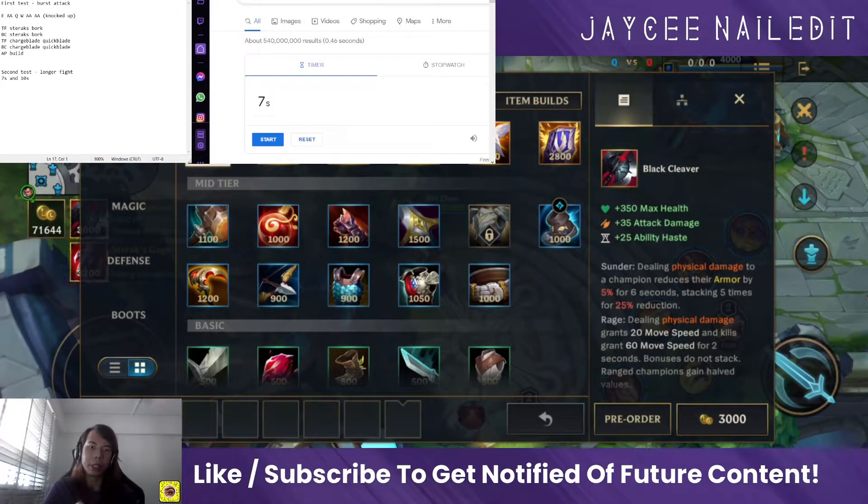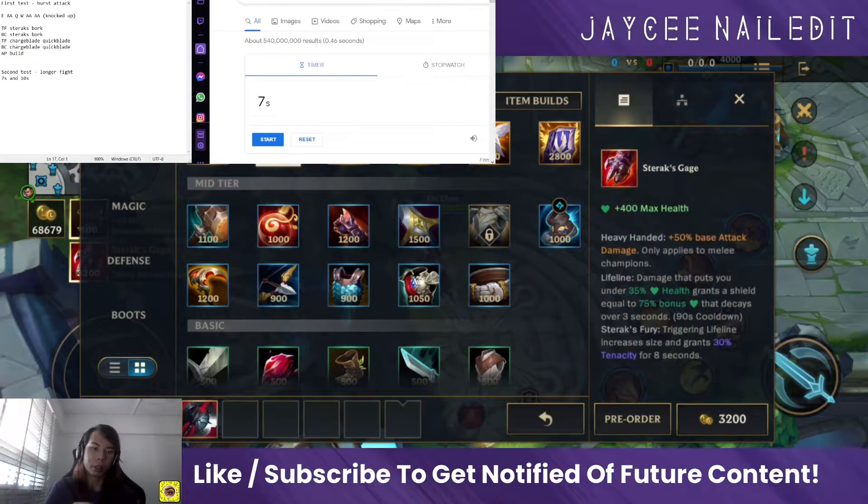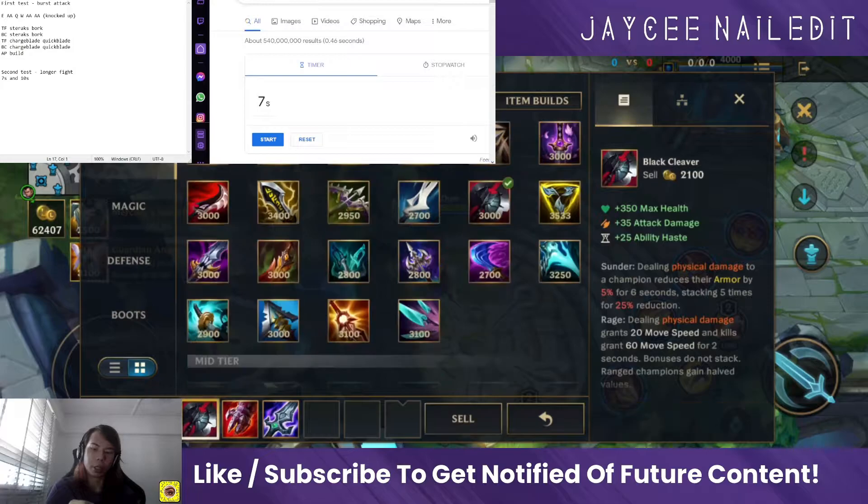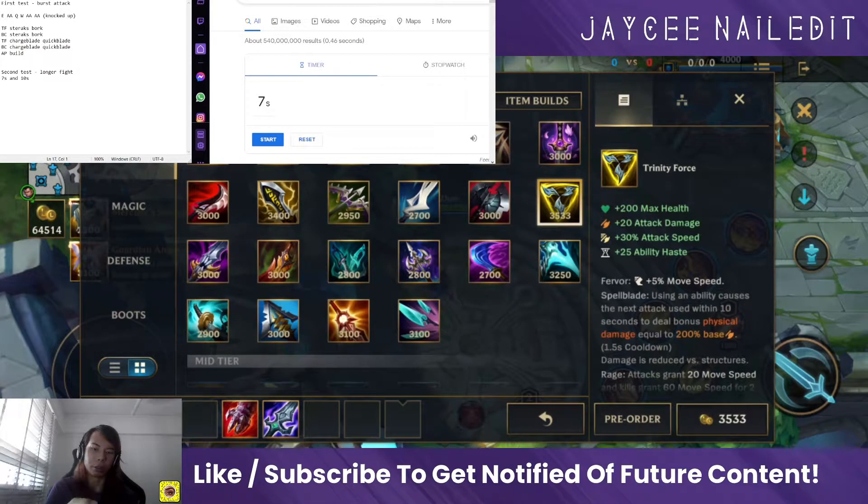Hello everybody. Today I'm going to make a video about which is the most gold-optimal build for Xin Zhao. Normally I would go for Black Cleaver into Serax's Cage into Blade of the Ruined King, but a few people have suggested that instead of getting Black Cleaver I could get Trinity Force, so I'm here to see which one is a better build.